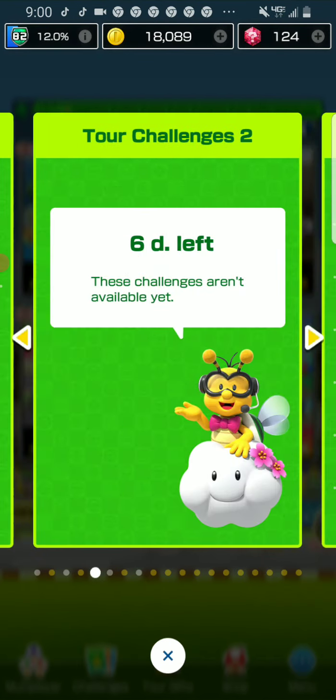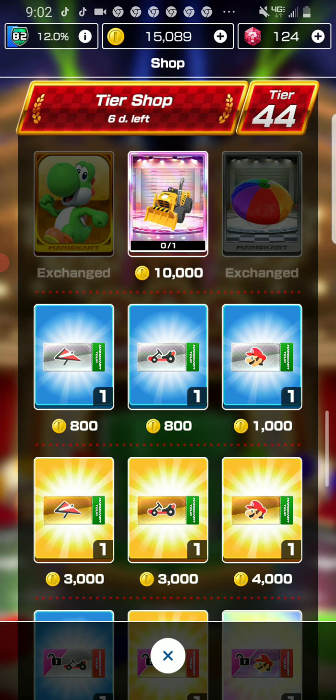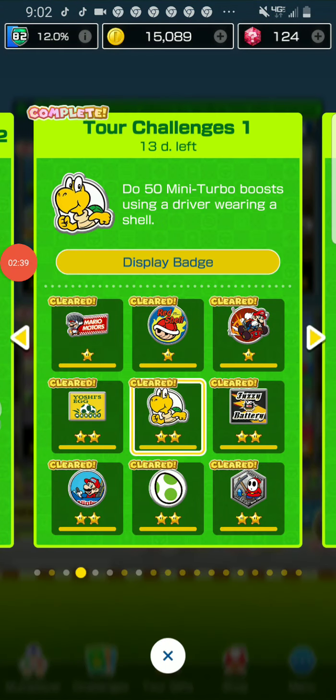The next challenge requires you to go to the shop. I just bought two star tickets. Here's the shop — I bought these because I didn't know what else to buy. You just need to buy something. That's why I got the Yoshi item since it was available. Got the Yoshi plus. Pretty simple.